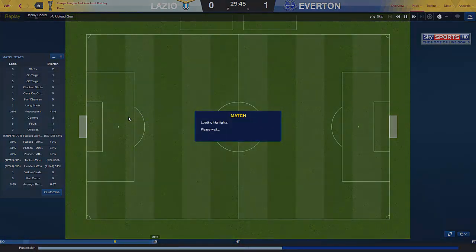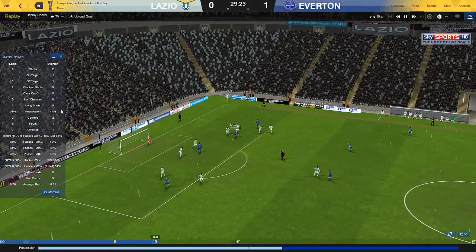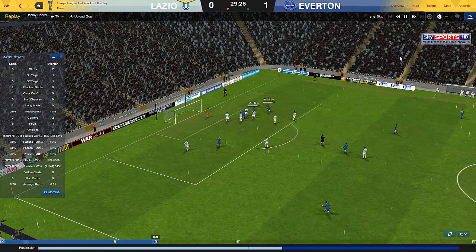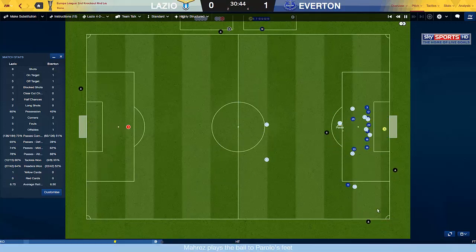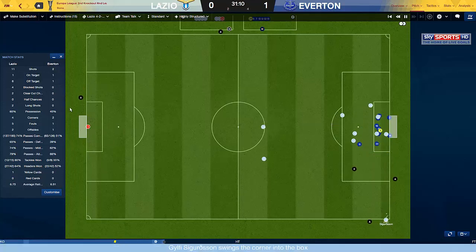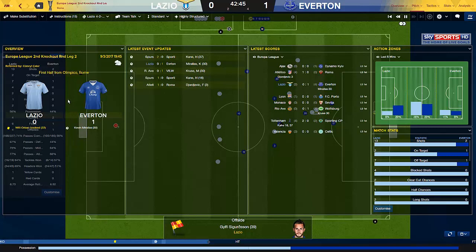We're in Rome - do something! 59% possession and they got 41, with just one shot on target. We're taking this chance from a corner - Mares, Sigurdsson, Parolo, smash it back to Sigurdsson - come on! How many chances do we need? Eleven shots already. It's going to be one of those games where we're dominating and it's just not going to happen. We need two goals now.